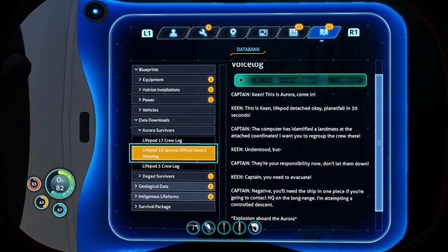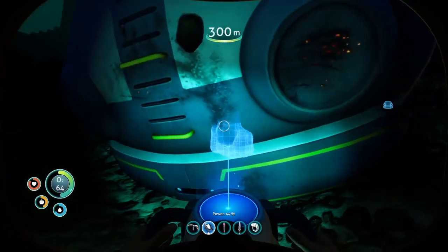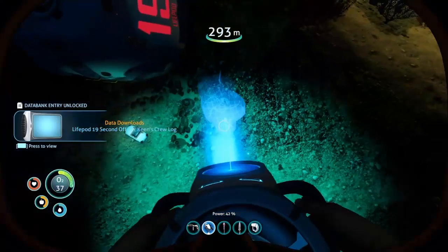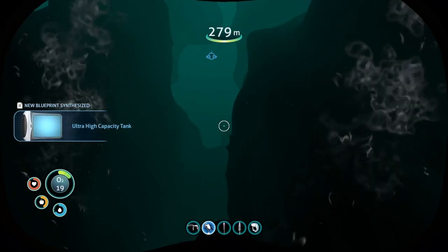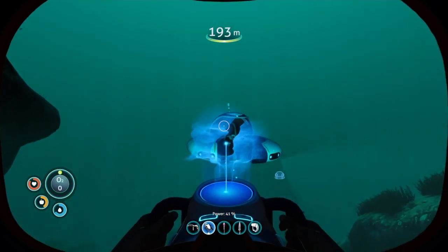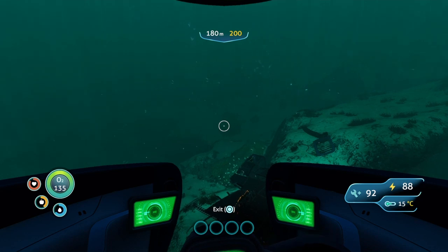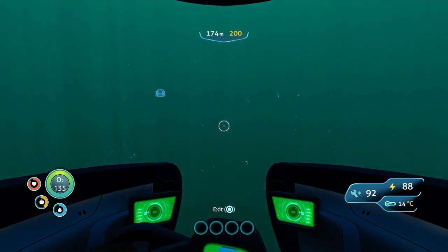Integrating new PDA data — let's let this play while we explore the rest. This is Aurora, come in. This is Keen — life pod detached. Planet fall in 30 seconds. The computer has identified a landmass at the designated coordinates. I want you to regroup the crew there. But they are your responsibility now — don't let them down. You need to evacuate, captain. Negative — you'll need the ship in one piece to contact HQ on the long range. I'm attempting a controlled descent.